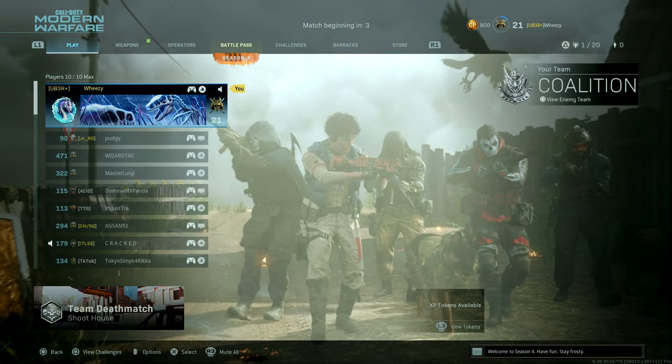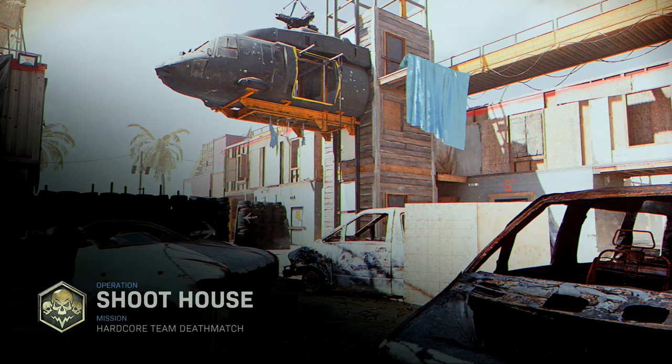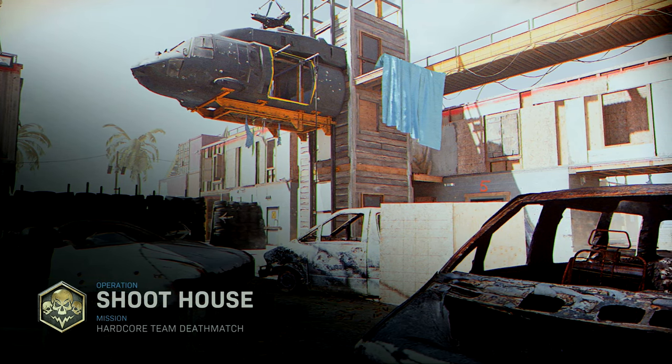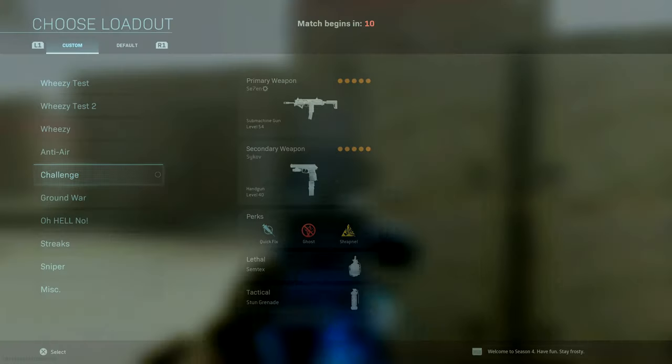The idea here is we're going to hop up on this wall in Shoot House and try to get two longshot kills, back out, rinse and repeat. Five times total — I've accidentally already done one, so four times — and then we'll have it.